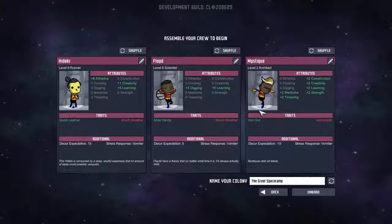Right now we have Hidiki — good at athletics, creativity, and learning. He's a mouth-breather, which means he uses up a lot of oxygen, but he's a quick learner. The next guy has mole hands, so he's good at tunneling, but he's also a mouth-breather. The third guy has iron guts — he can eat just about anything without getting sick — but he's a narcoleptic so he can fall asleep at any time.